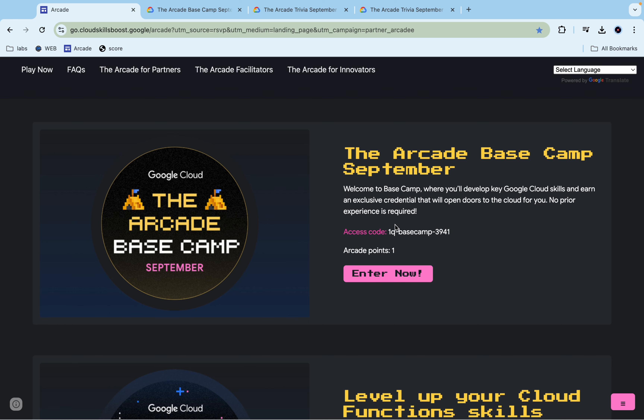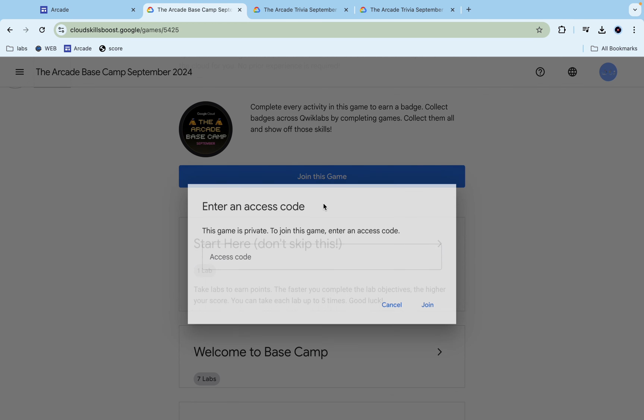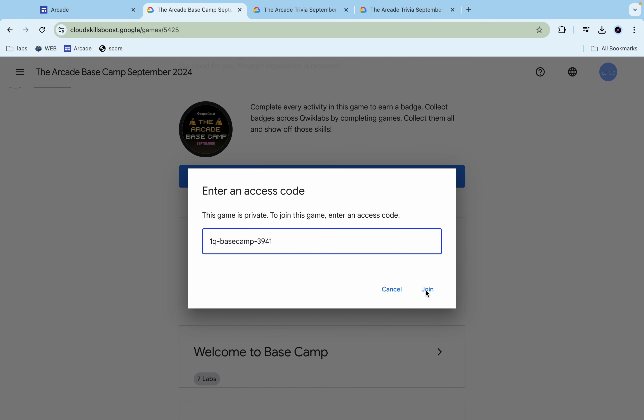What you do is you just copy this access code, then click on the 'Enter Now' button. You will come to this page — scroll down a little bit, click on 'Join This Game,' paste your access code, and then click 'Join.' You are now part of this game.